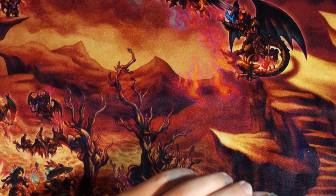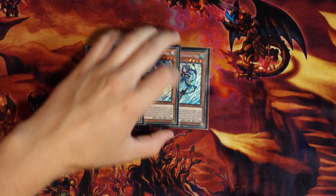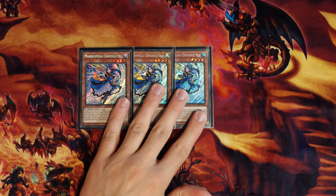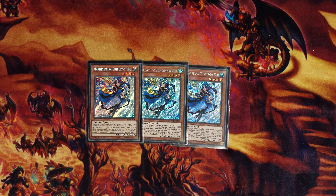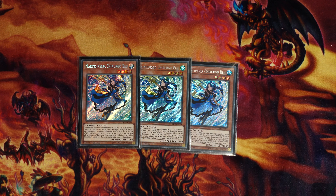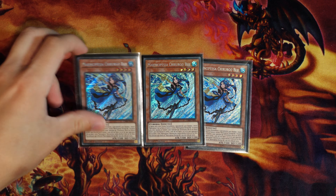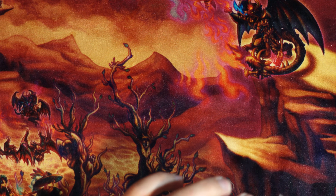First things first, we have three copies of Blue Tang — self-explanatory, one of the most robust normal summons in the game. This card just eats hand traps all day, and so long as it's not Gamma or Ghost Ogre, this card usually just goes through pretty much any other hand trap. It really does not care. I would 100% always play three.